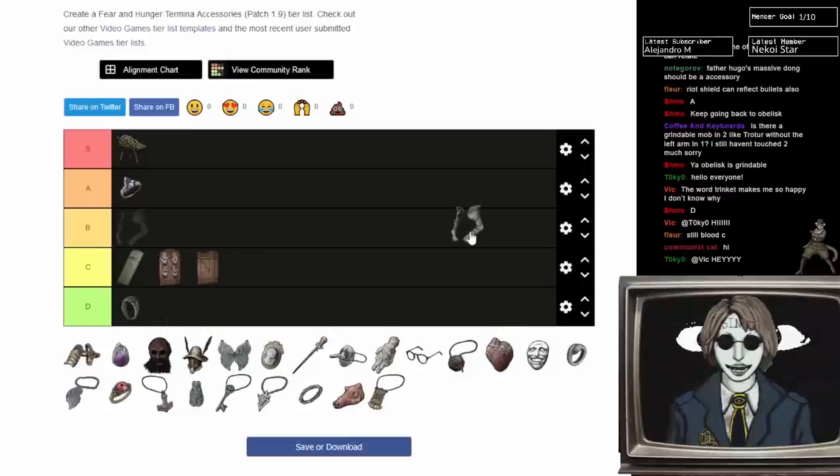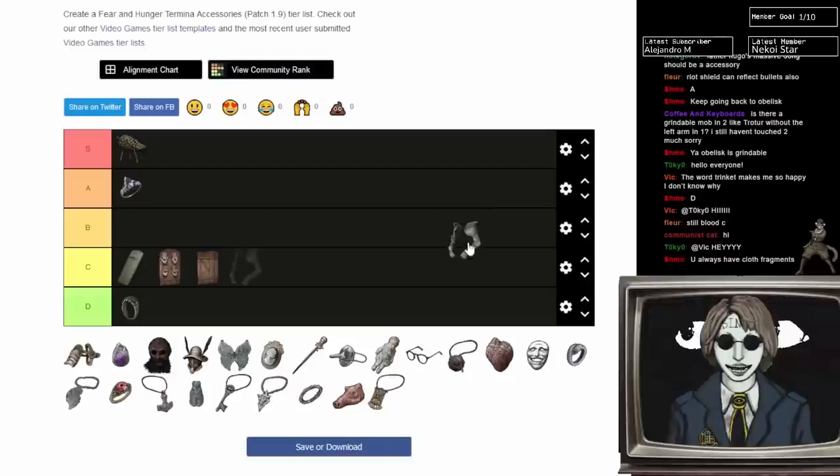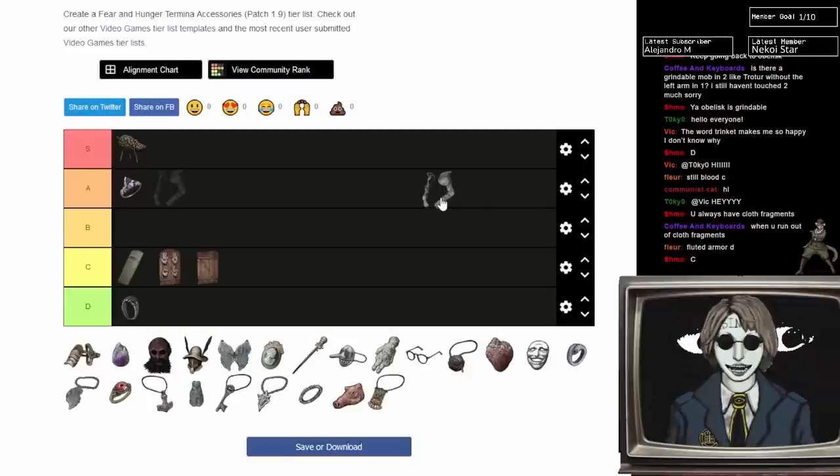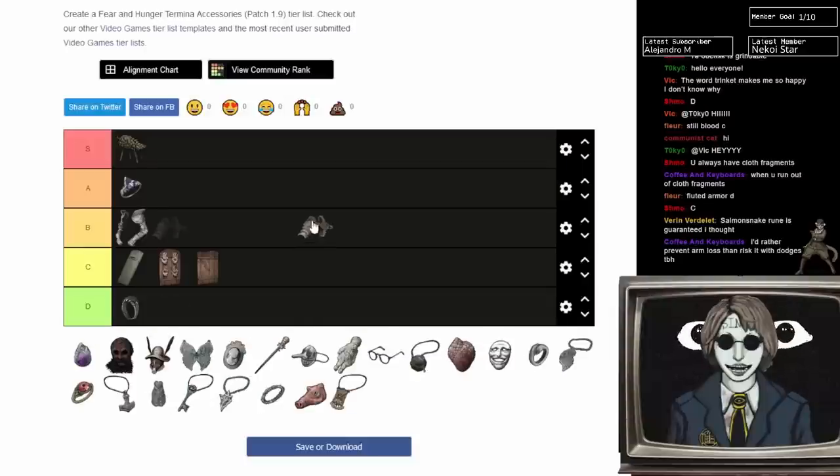Fluted Arm Pieces prevent arm loss, which is really nice, and they give more defense too. It's like a better shield, but it lowers your agility. This might be the only guaranteed way to prevent arm loss, since everything else is RNG. Very nice if you're worried about losing arms, like against Heartless. The agility penalty is really annoying, so B tier. Arm Guards are basically better Fluted Arm Pieces, but those are RNG, so I'll put them above — but you can never guarantee getting them.